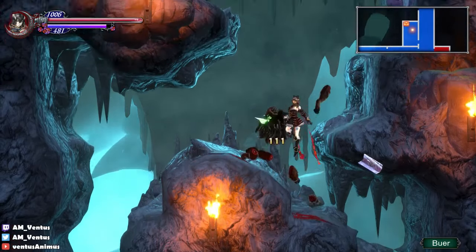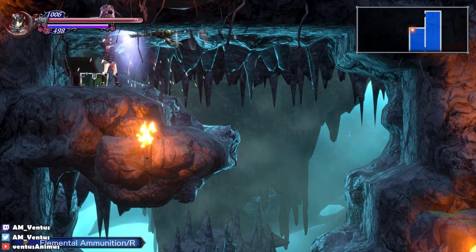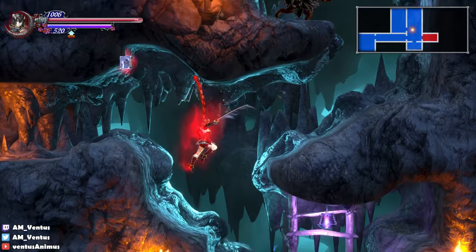Oh what the hell — surprise! Oh, it's a chest! It's hair. Elemental ammunition — I'm never gonna use that. I want Hair Apparent. Actually it's been a while since I've gone back there, hasn't it? I'm gonna check it out.